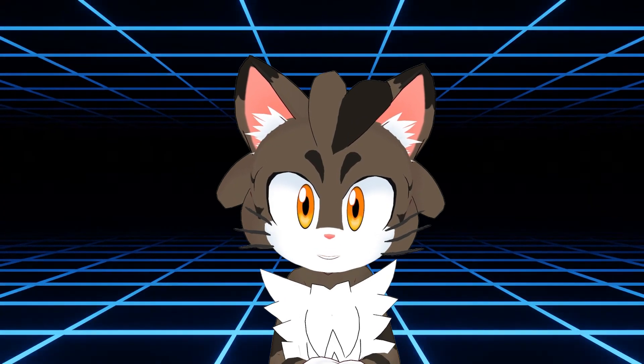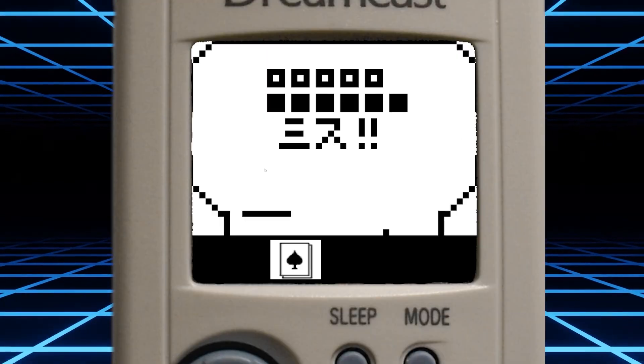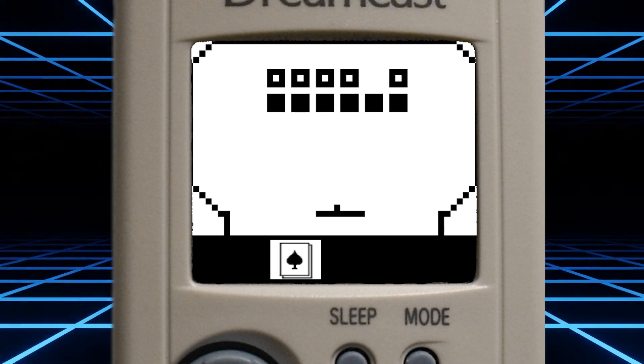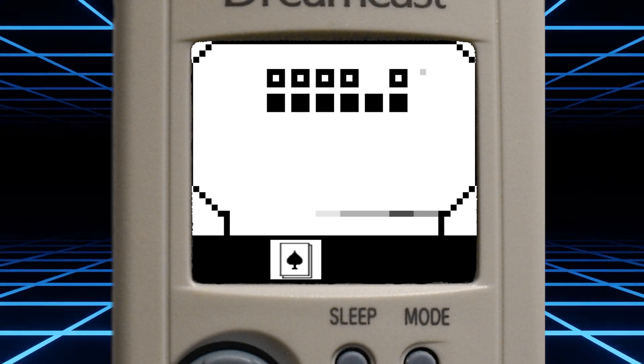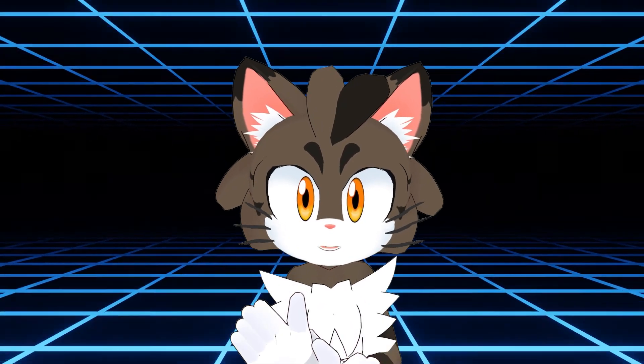However, it contains a version of the old classic Breakout, and I can't say I'd recommend this version. Instead of using left and right to go left and right, you have to use the A and B buttons. Pressing up launches the ball. Of all the ways I can think about playing Breakout, this is probably the worst one.